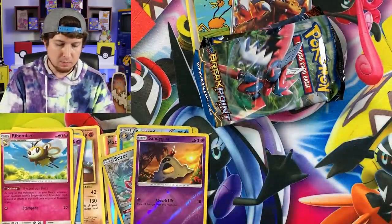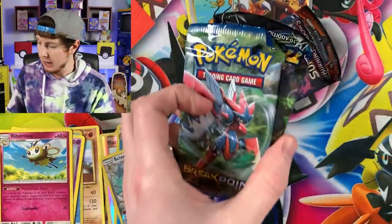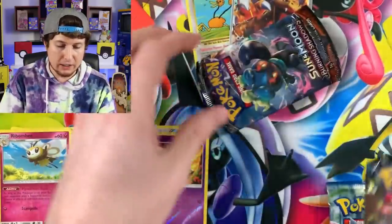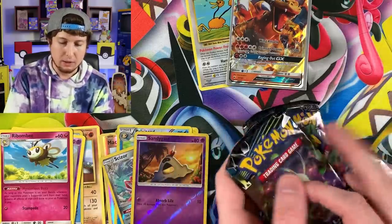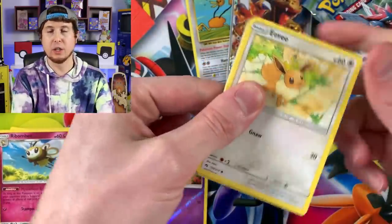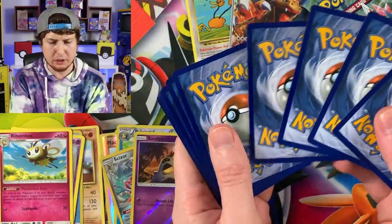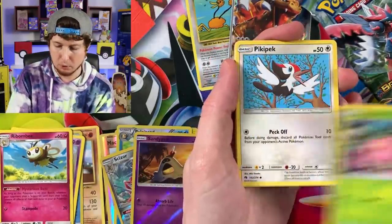Rowlet as our coin, and it looks like we have another Breakpoint. I think I'd probably rather have Evolutions than Breakpoint inside of these. Lost Thunder and another Burning Shadows, so let's go ahead and start opening this one. Lost Thunder - we had Lugia in Lost Thunder, definitely. So that would be a good one to pull.